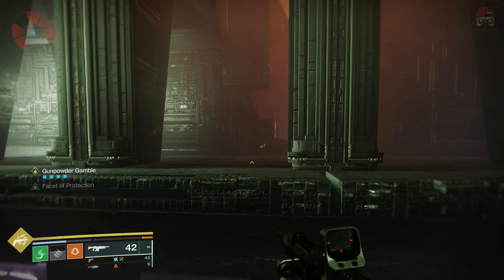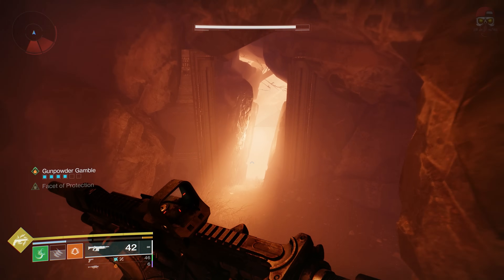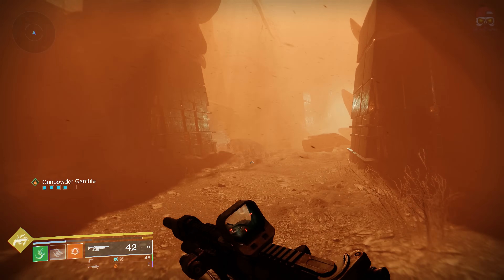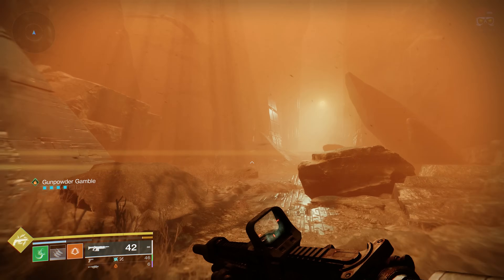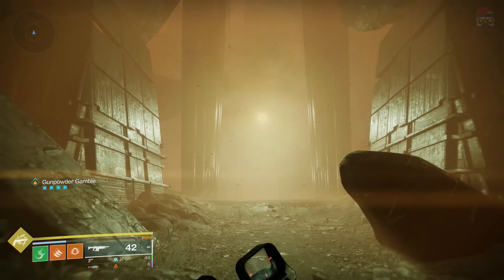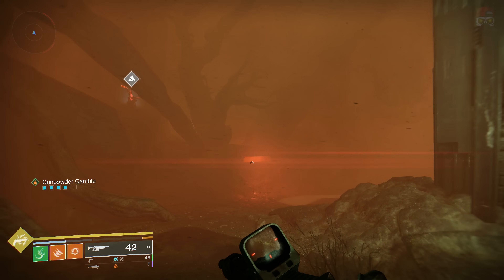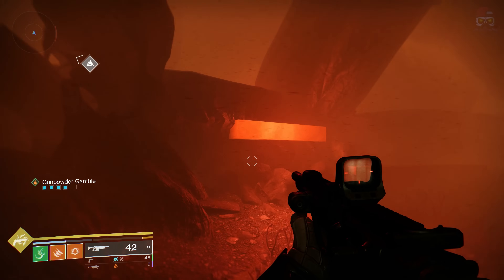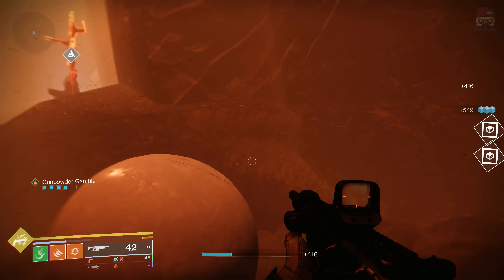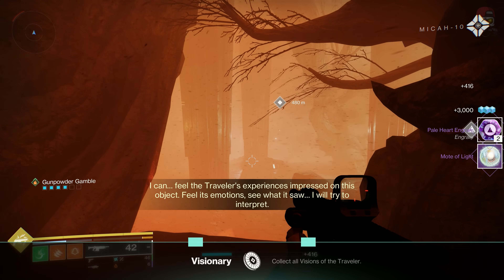Once we get to this section, head to the right and go through here, down this path. It's going to be stormy again once we get out here. We're going to go straight through these two pillars — it's not behind that tree — and it's on the other side of this tree right here. You can actually see there's a red strip light, and right behind it you're going to find the final traveler's vision. Go ahead, pick it up and listen to the dialogue.